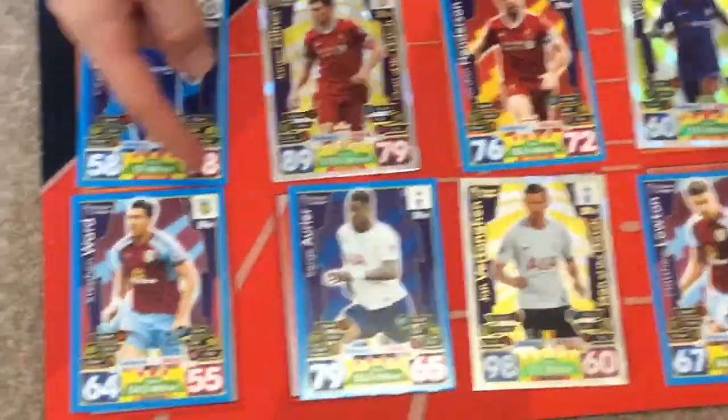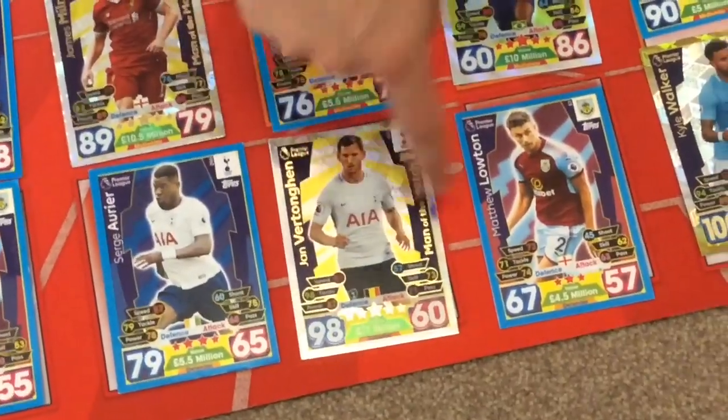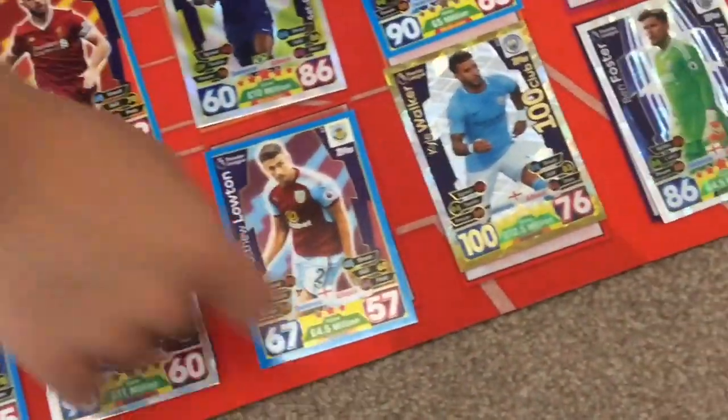At the back we have Stephen Ford — only 4.5 million, that's because we were in a hurry. Then we have Serge Aurier from Tottenham at 5.5 million. Then we have Vertonghen — Tottenham Man of the Match, a nice card, 67 rated. And we have Kyle Walker — 100 Club. Here's a replay from when I got him.